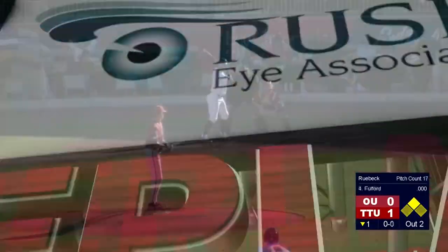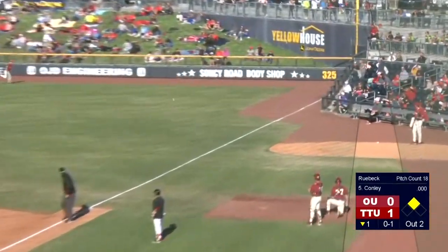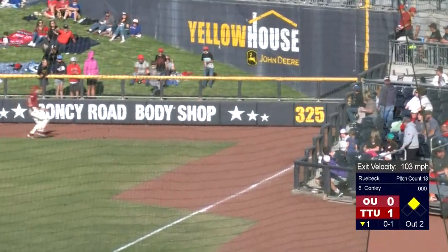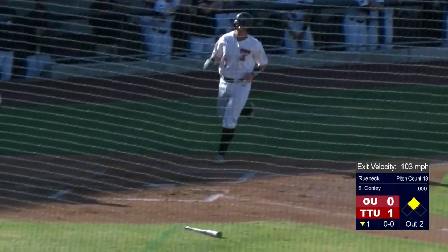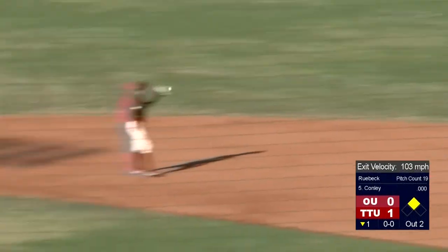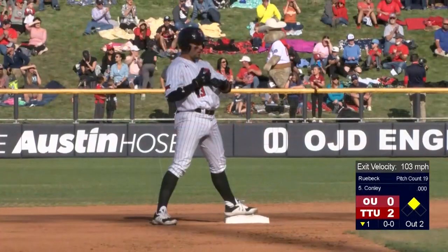It is 1-0 Texas Tech. Line drive, right field line — that ball's down and into the corner off the fence. Heading for second is Conley. He's got a two-out double with an RBI. 2-0 Red Raiders — a little two-out magic for your Red Raiders.